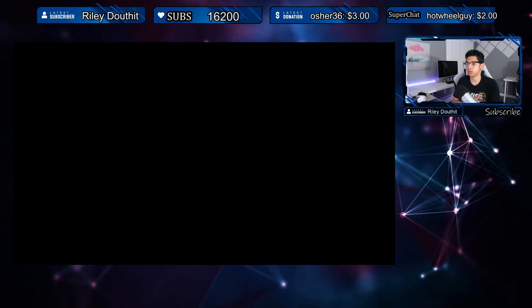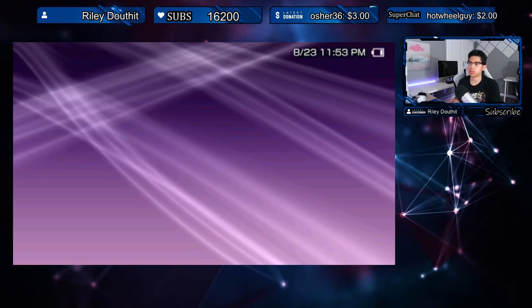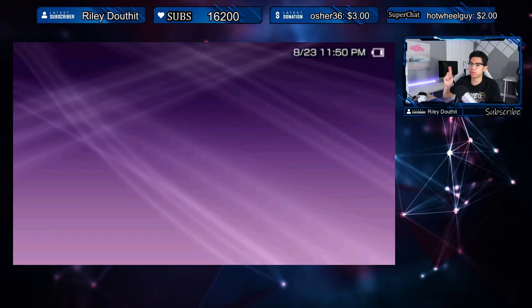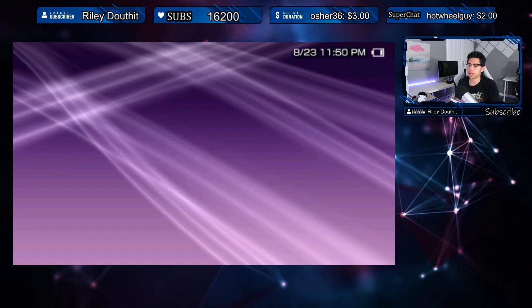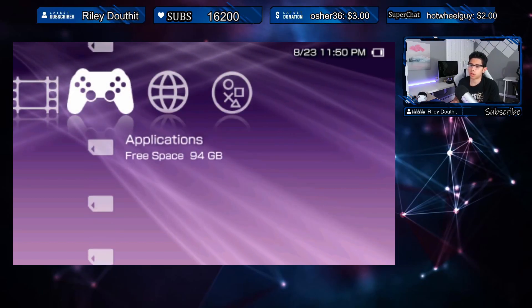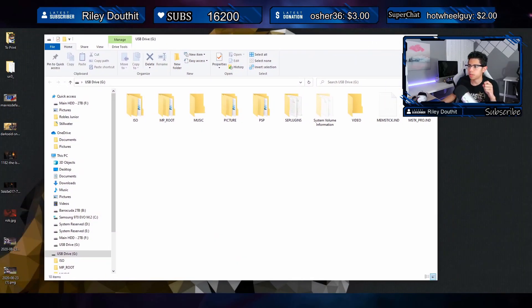Now let's take a look at how we can install this application to your console. As long as you're running custom firmware, you should be able to use this no problem. I'm currently on 6.61 with Infinity 2.0. Shoutout to the latest subscriber, and we've surpassed 16,200 subscribers — thank you, we're almost at 17,000! Let's enable our USB connection — here is our PSP drive, USB drive G.